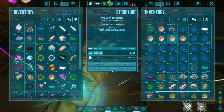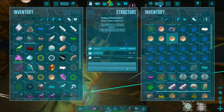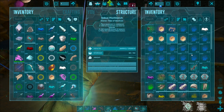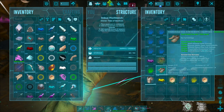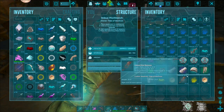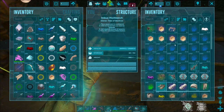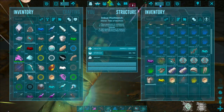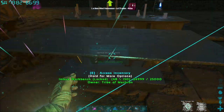If I decide I want to upgrade quality, it goes from primitive to ramshackle, apprentice, journeyman, and so forth all the way up to ascended. You can do the same with set items and unique items. They all require varying levels of charm fragments, magic fragments, unique fragments, or set fragments. You can also imbue items like saddles that have nothing at all.